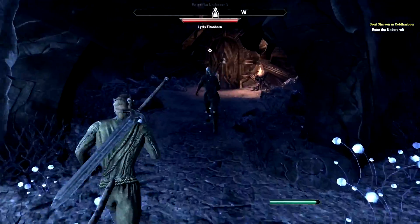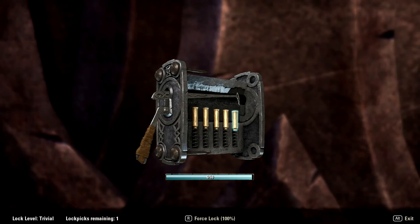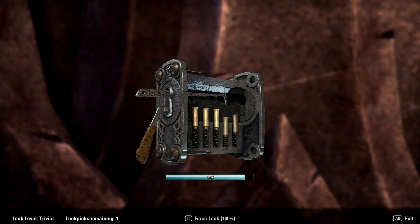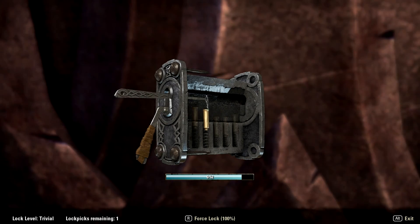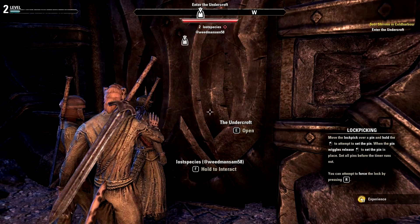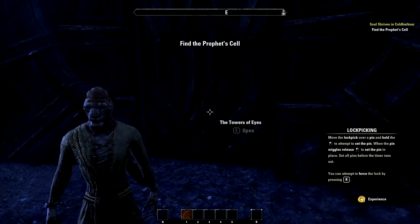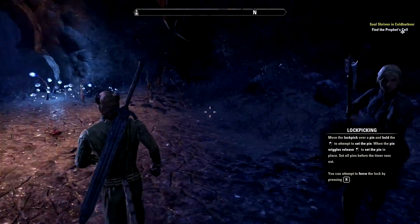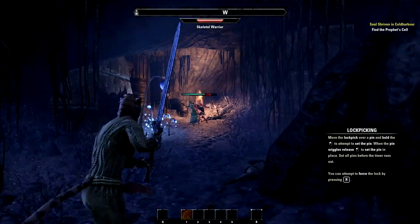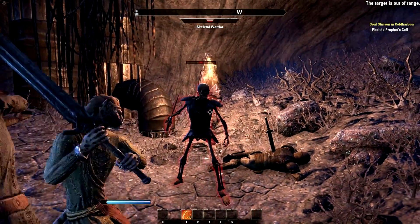Later in the game you get a chance to rescue Cadwell if you want to, and he doesn't adapt well to life outside. Now it's teaching us how to pick locks. The sooner you get that door open, the sooner we can get out of here. The lockpicking minigame is different from the one in Skyrim or Fallout — basically you lower the pins until they just start vibrating a little bit, then you have to let go of the mouse at the right moment. If you hold them down too long, your lockpick will break and you have to start over with one fewer lockpick. Lockpicks are actually an item in this game.